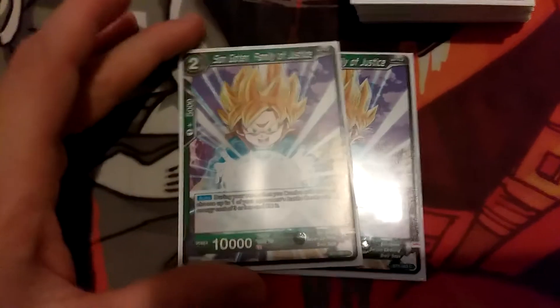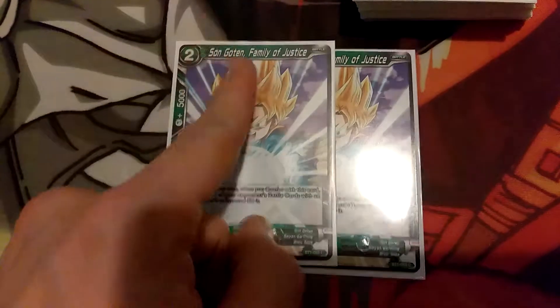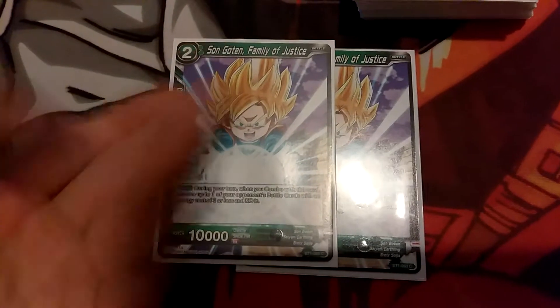We only got two greens, but they're pretty much cardless — you're only using them for comboing. The Goten, this one can be searched with Mighty Mask. You just combo with it and get its effect on battle cards.